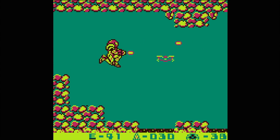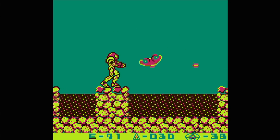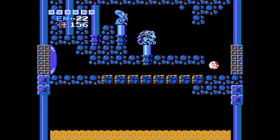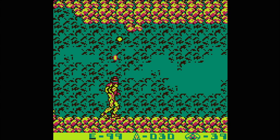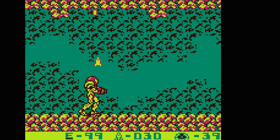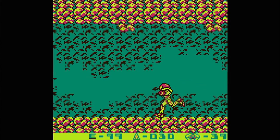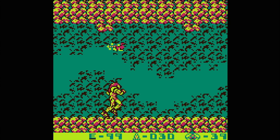Straight away, the Metroid formula has changed. In the original game, the player knows their goal is to take down Mother Brain, but until they stumble upon a bridge, it isn't clear what must be done to actually complete the objective. Return of Samus removes the ambiguity altogether. The bottom right corner of the screen displays how many Metroids are left to destroy, making the objective clear and cluing the player into their progress.